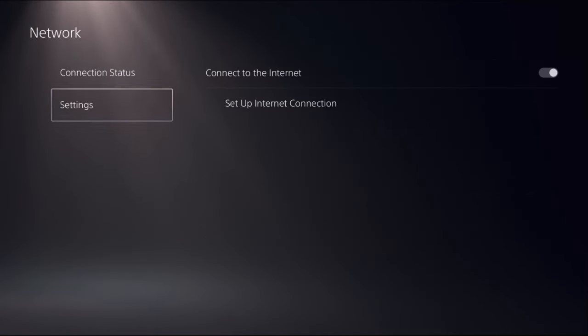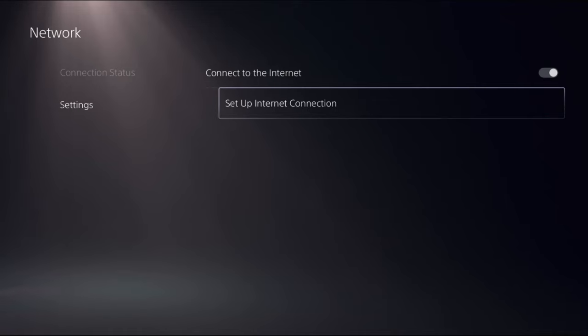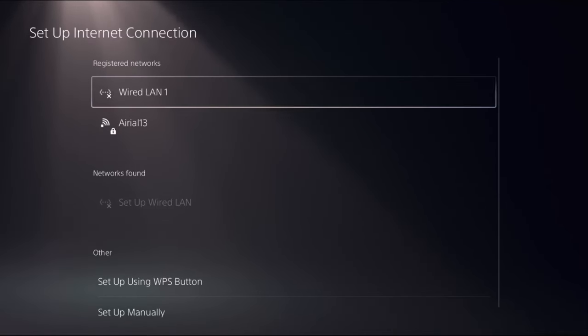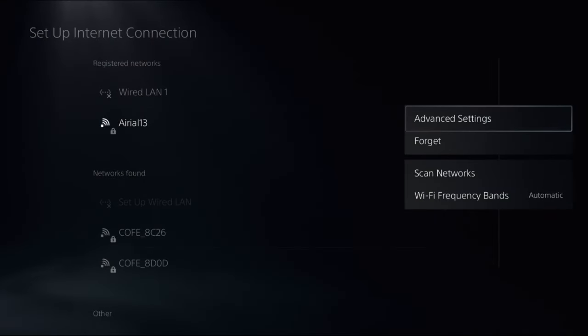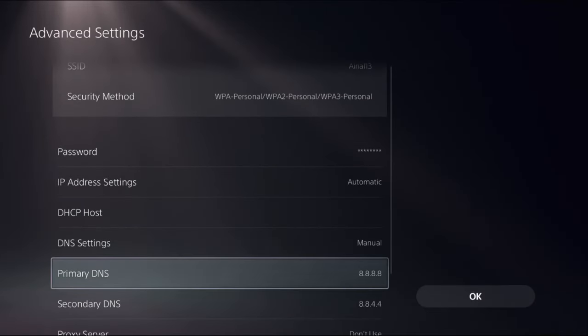Then go back to the main Settings and choose Network, then select Settings. On the right side, choose Setup Internet Connection, then choose Wired or Wi-Fi. Press the Options button on your controller to access Advanced Settings.